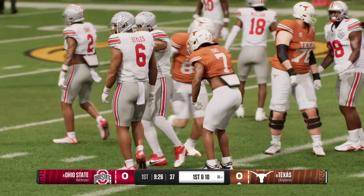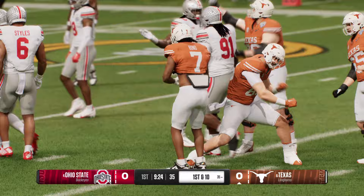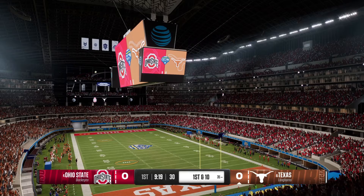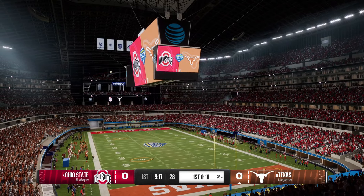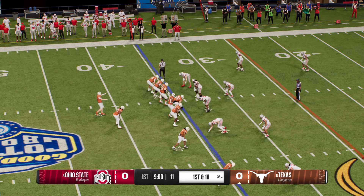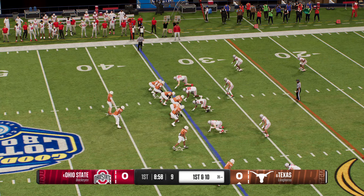Moves the ball to the 35 and another first down. The defense was in the right coverage and looked like they had exactly what they wanted to come up with a stop on fourth down. But there's the timing between a quarterback and a receiver — they knew exactly where they needed to go. Great timing and a first down.